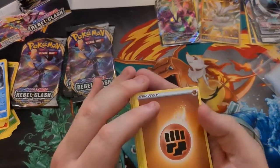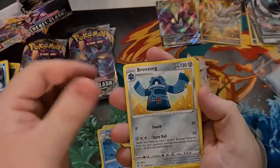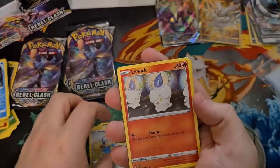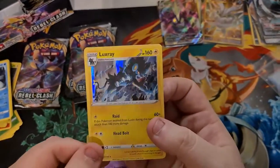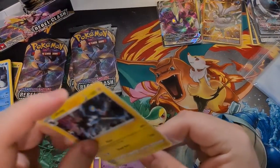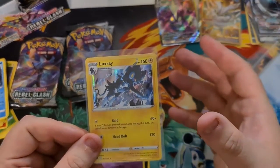War, Electric, Fighting, Sonia, Pelipper, Bronzong, Trubbish, Heliolisk, Honedge, Litwick, Coral Solar. Final card — Luxray, Holo. Such a weird card to have as a Holo. We'll sleeve it up. It's just weird.